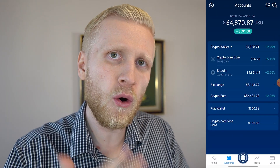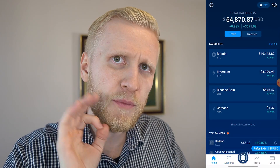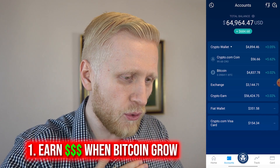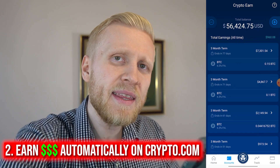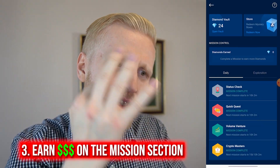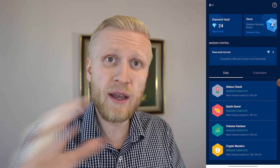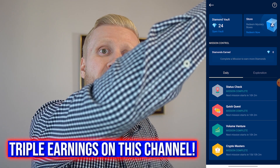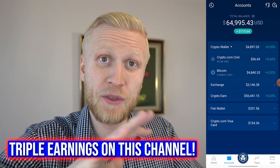Tip three: earn diamonds by doing things you would do anyway on the app, so you get triple earnings. What do I mean? I bought more Bitcoin — you can see I have around $60,000 worth of Bitcoin on my app earning money automatically. Triple earnings means: first, when the Bitcoin price goes up against euro, that's one way to earn money. Second, I earn money automatically every single day in the Crypto Earn section — earning interest on my Bitcoin. Third, I also earn money in the missions section. So I earn money three different ways at the same time.